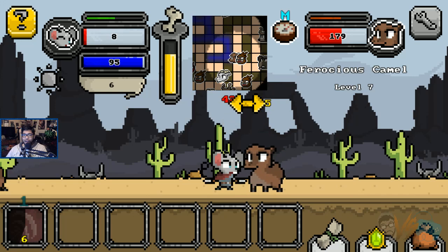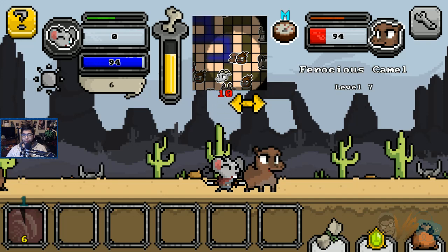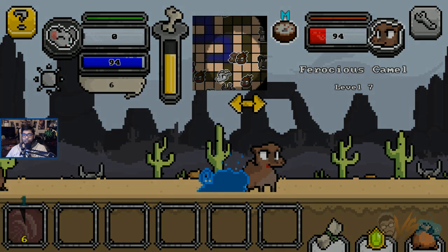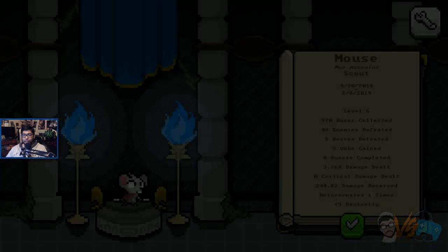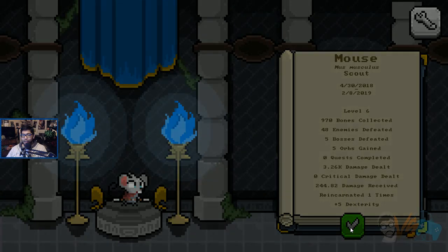This camel. I'm gonna die. Oh, come on — you can do it! Oh, we died. It tells you all your stats. Reincarnate one time — plus five dexterity.